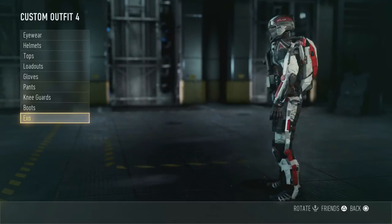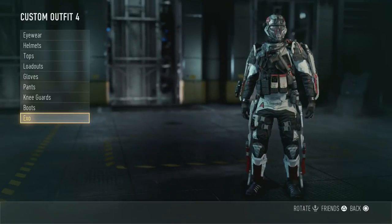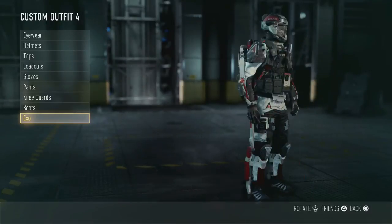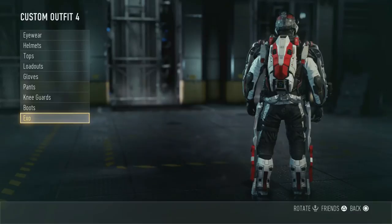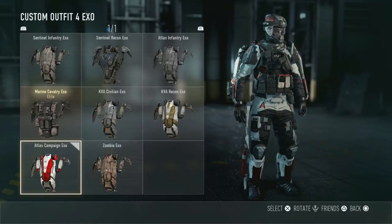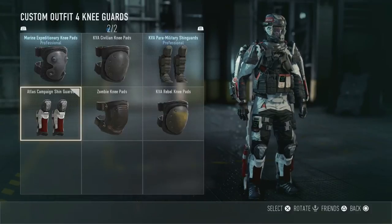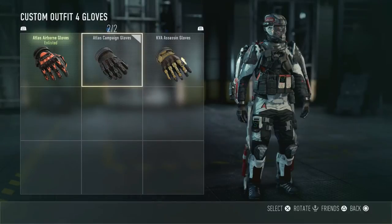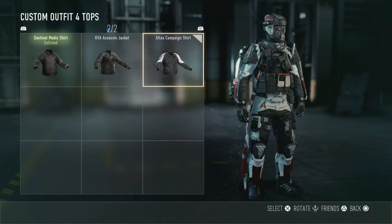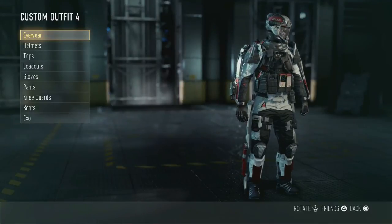I want to talk about the cool Atlas full outfit. You get the helmet, the EXO body, the shins, the boots, the loadout, shirt — you get everything with this, the pants even too. It's got that white and red just like the Atlas logo — red letters with the white background. It looks pretty cool and I've been using it mostly because it's my first fully completed set. It's really easy to get so I'm going to explain how.